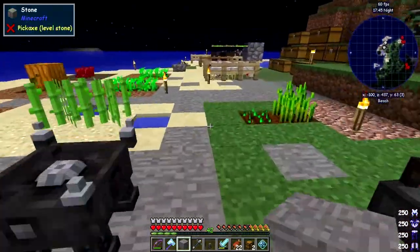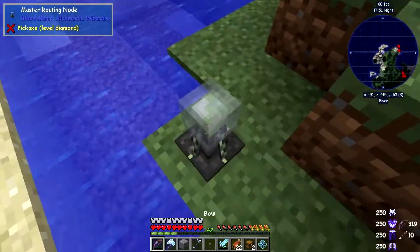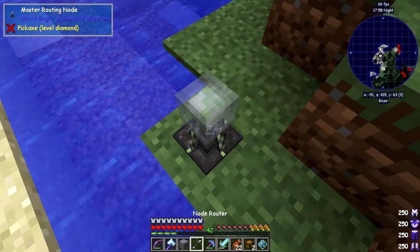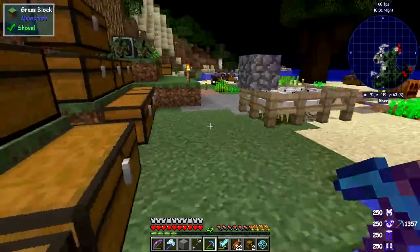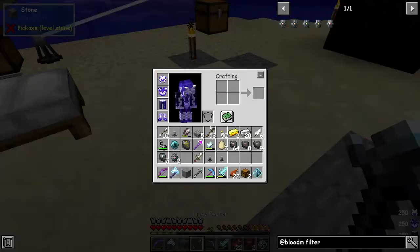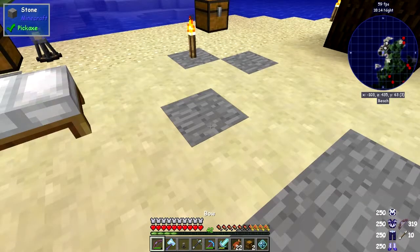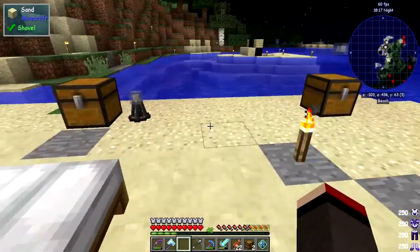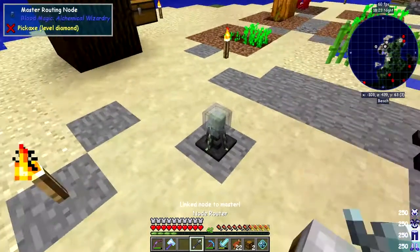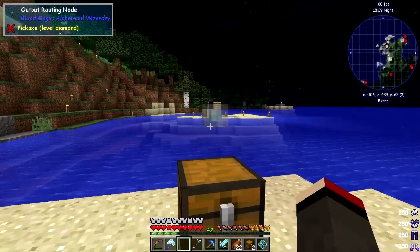Maybe the master node is too far away because I know there is a range limit on these things, but it did say it was linked. Let's move this one out of the way and bring it a bit nearer - put it down here for example. Now we just link these together. That's now linked - but this one also has to be linked to the master and it isn't yet.